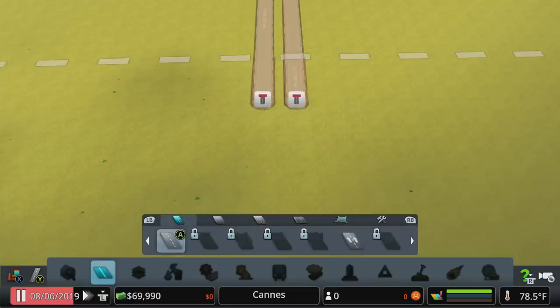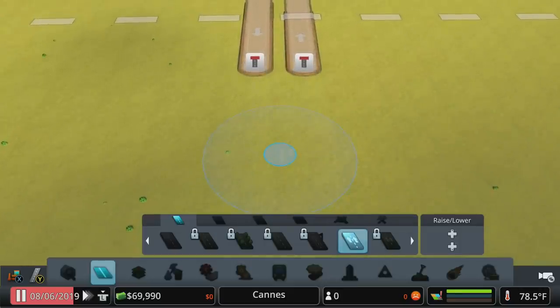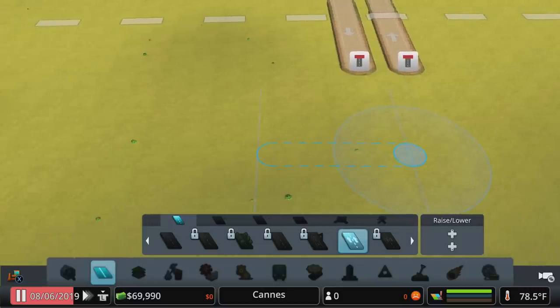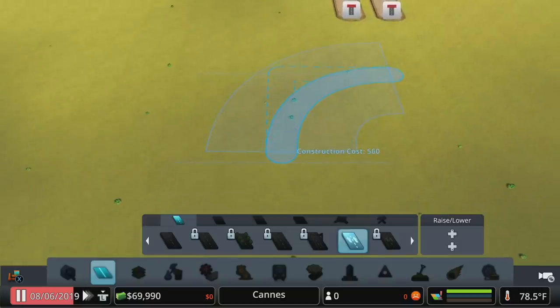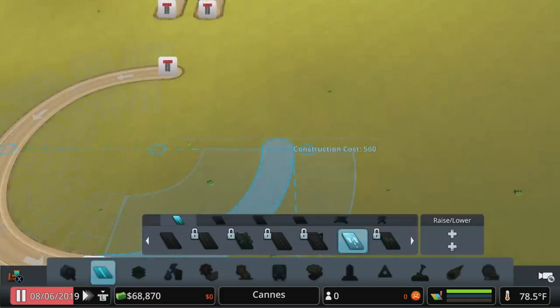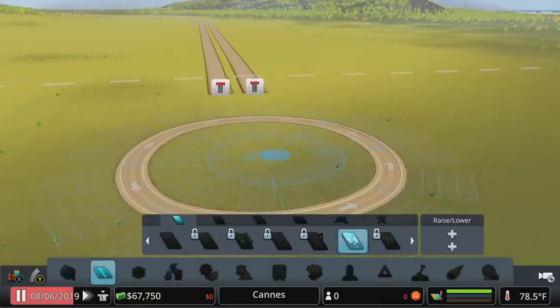Destroying that piece of road has unlocked four-lane roads and six-lane roads, giving us some different options. Now I want to start out with a basic rotary or roundabout. To create that circle, hold Y on Xbox, triangle on PlayStation — there's also a curved road tool in the bottom left on PC. With the one-way two-lane road, I'm going to come out about ten units — that's when the big line appears — hit A on Xbox, X on PlayStation, or left click on PC, and repeat that to start drawing the circle.